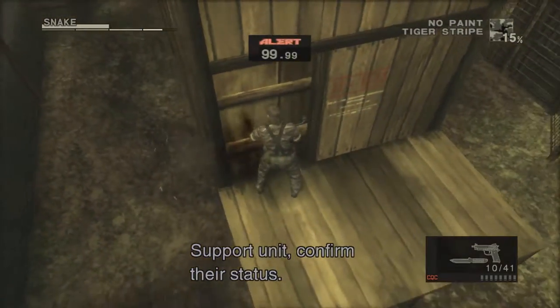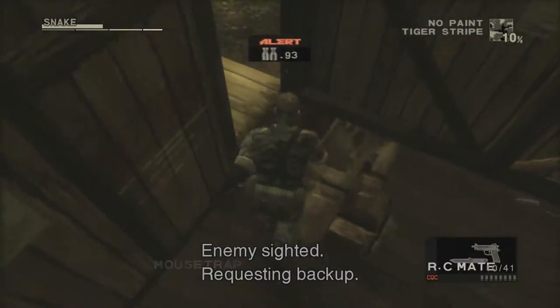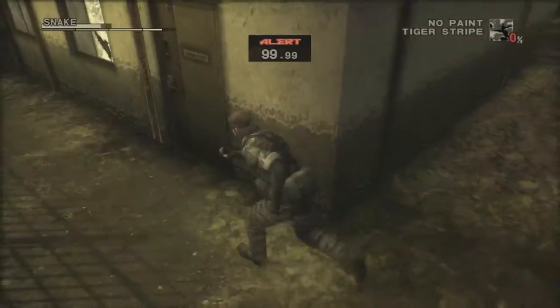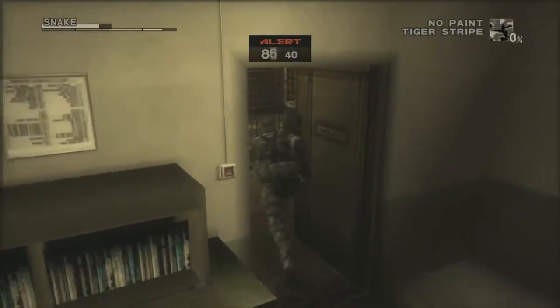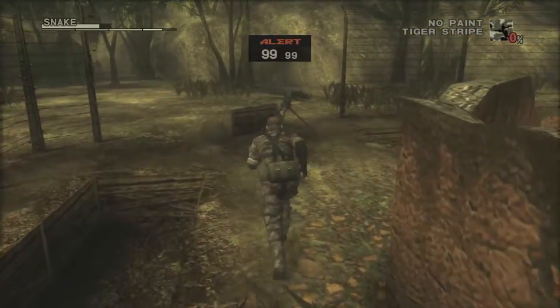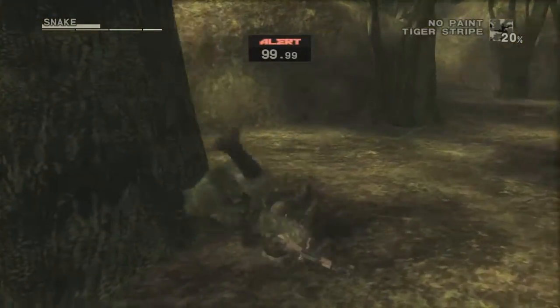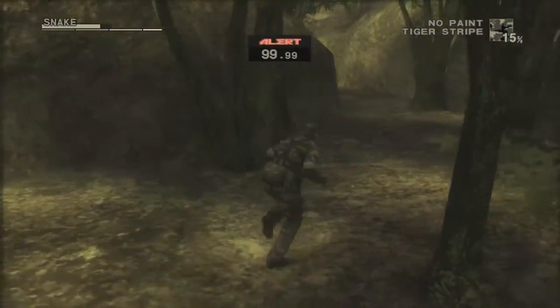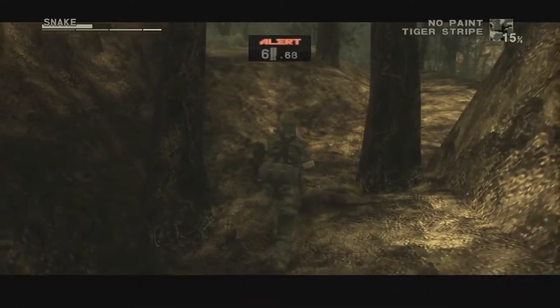Now in order to get the infinity face paint we need to catch the Tsutsunokon. Grab a mousetrap from the food store and head into Bolshire Past South. Place the mousetraps around the trees, leave the area and come back and you should catch the Tsutsunokon.